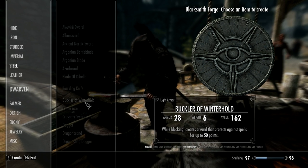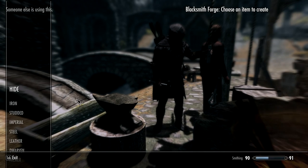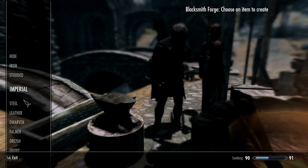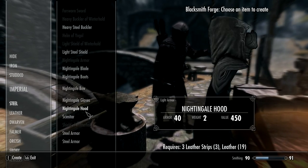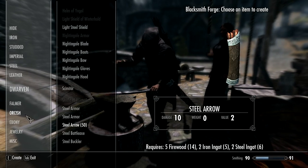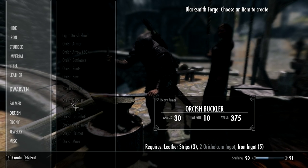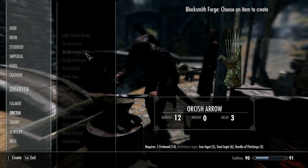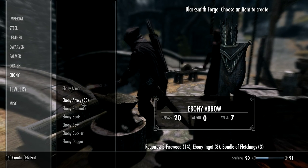The next mod is quite a simple one and it's called Arrowsmith. Not surprisingly, it allows you to use your smithing skill to make arrows, which is perfectly reasonable. I think this is something that should have been in the game from the start. And if you've got the correct perk, you can make whichever arrows you've got a perk for — Orcish, Glass, etc. You can even make Daedric arrows if you have the perk.